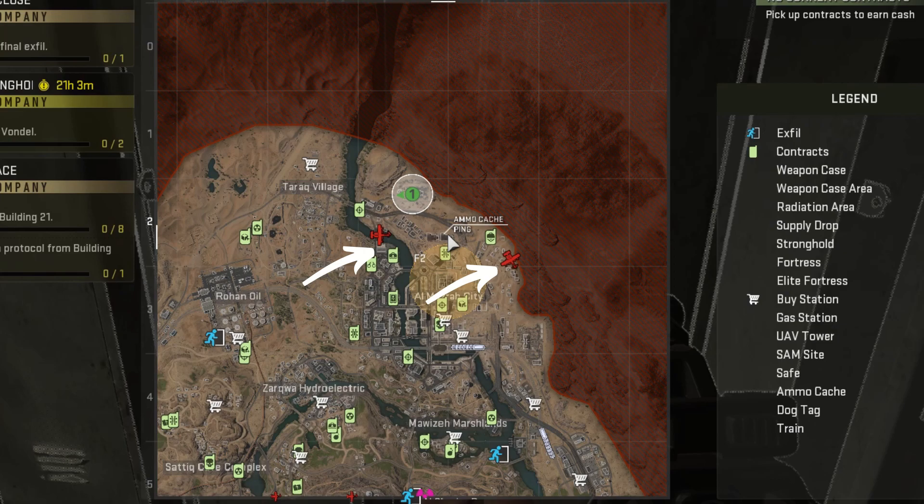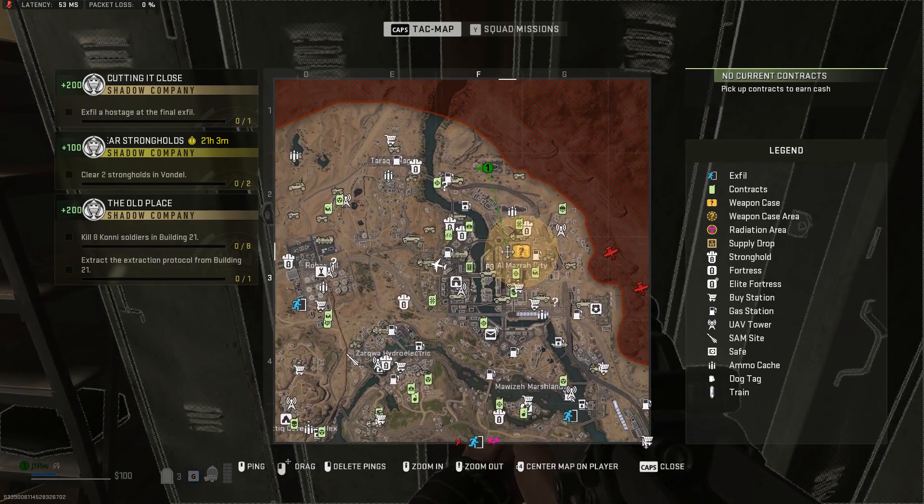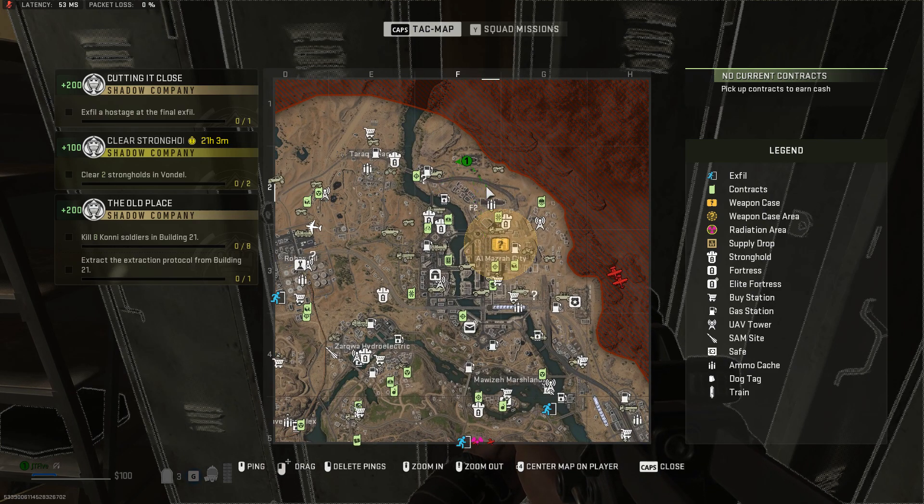In this example, based on the path, the zone would either be in Tarak Village or the upper half of Almazra City.